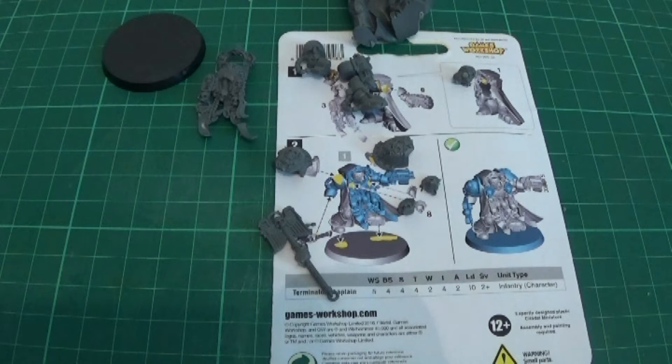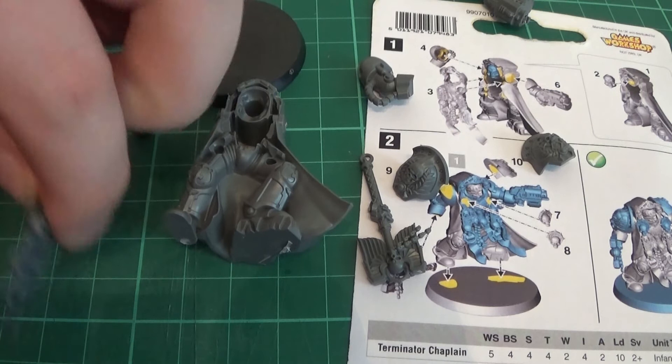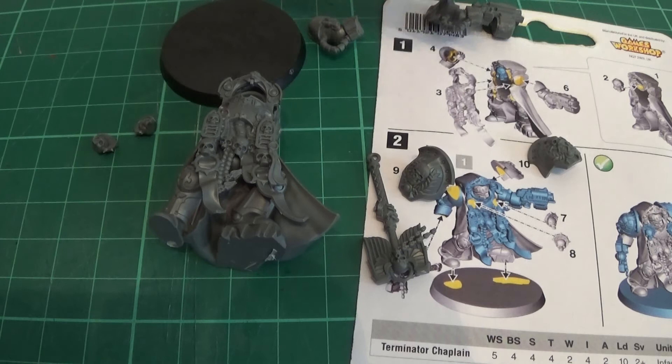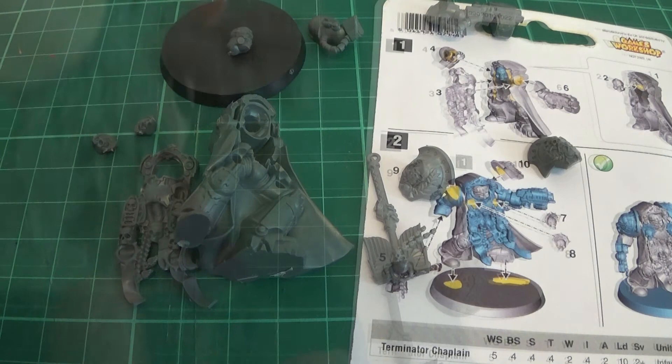Okay, so those are the parts. I'm going to clean them up, drill some holes in the storm bolter, and we're back to clean these up. So next up we need to start sticking this guy together. We have part three which is the front bit going onto the body, then both arms — part six and part four — not forgetting part two which is the head, which needs to go on in between those two. That's us so far — pretty straightforward.